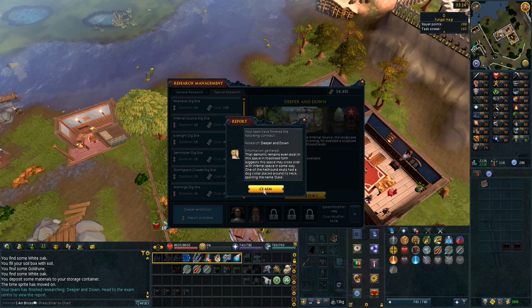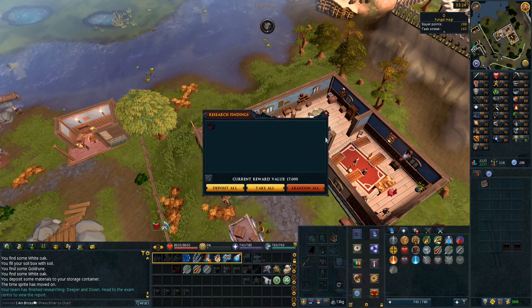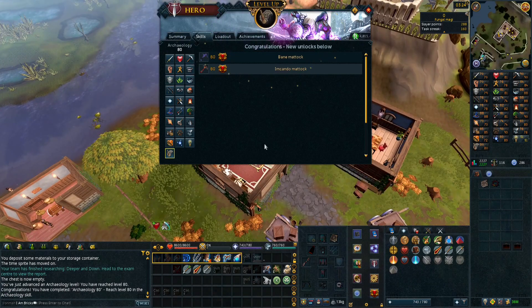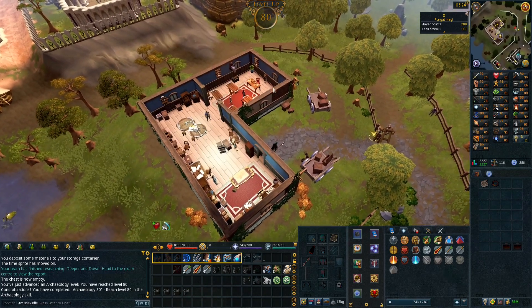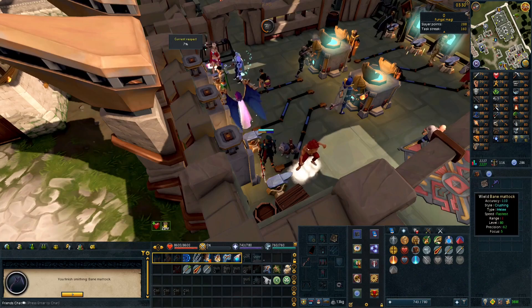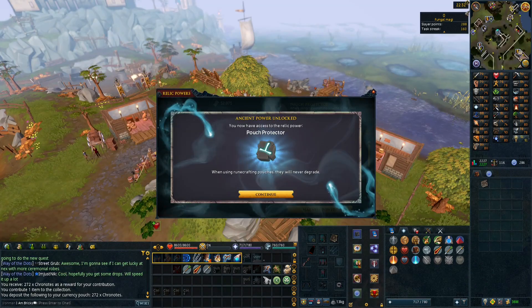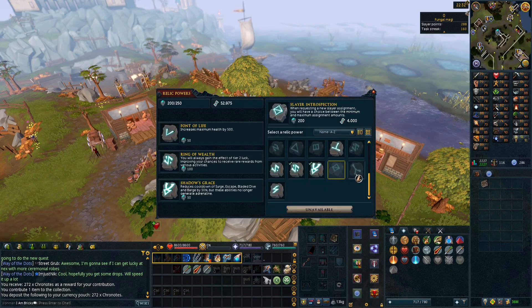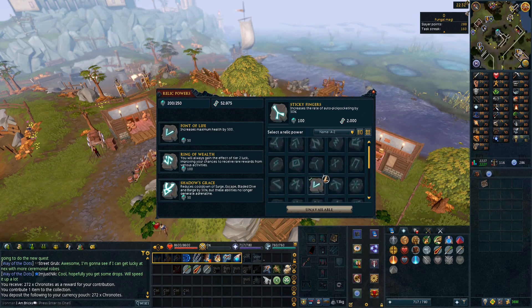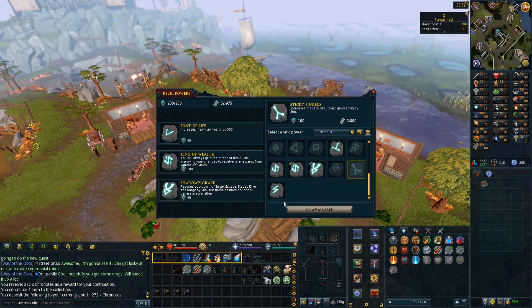80 archaeology! These levels are coming in quick. That unlocks the imkando matic and the bane matic, but I only have one piece of the imkando matic so we're going to make a bane matic instead - upgrade achieved. Another relic power unlocked: Pouch Protector. We'll eventually unlock the relic power that takes you to the center of the Abyss, so those two will come together nicely.